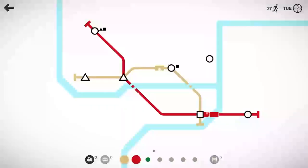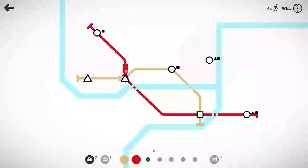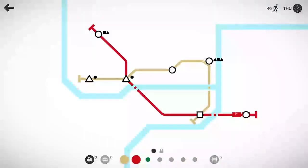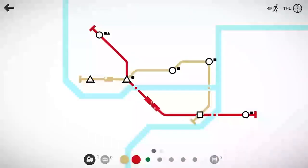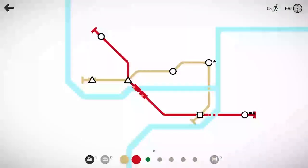Another circle spawning there, so let's go ahead and grab our green line, but we don't have any additional bridges since our red line is using two. The khaki tan line can pick that up, and we'll go ahead and drop a second train on the tan line there. Do I want to drop a second train on the red line? No — we'll hang on to that extra train and we'll eventually use that on the green line as we have another triangle spawning up there.